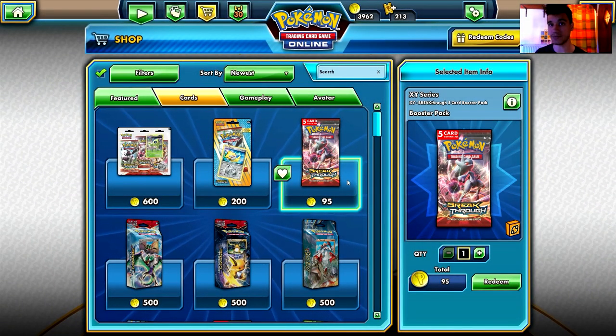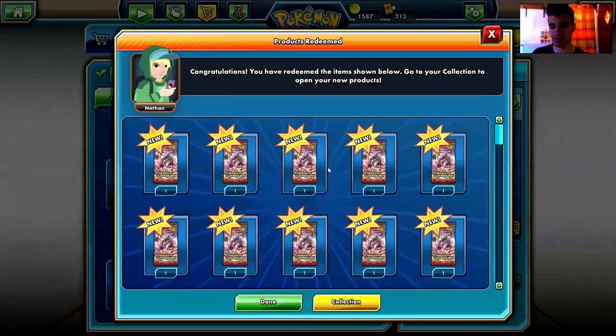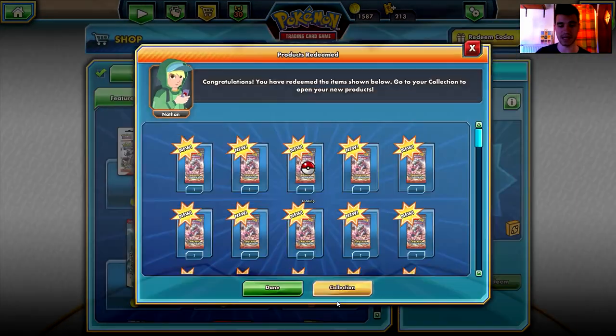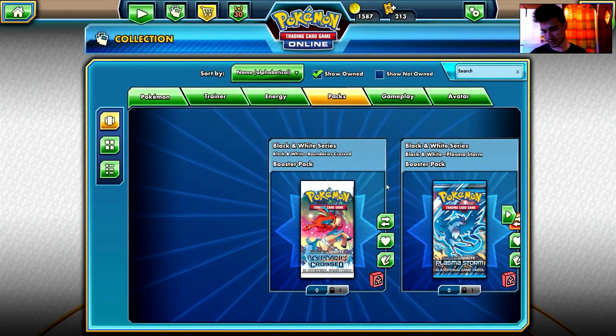Hey there Pokemon fans, Readers here with another few more packs video. In this video I'm going to purchase and open 25 five-card packs from the X&Y Breakthrough set. This is part of my X&Y 25 five-card packs opening series and I'm gonna be left with 1,500 tokens. I'm gonna open all of them in this episode and I really hope that I'm gonna get extremely good cards, but we will see.